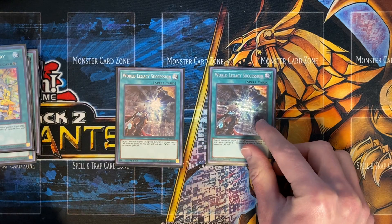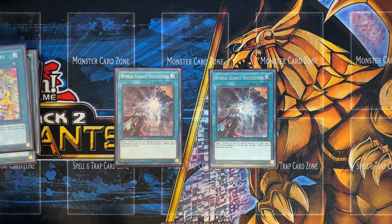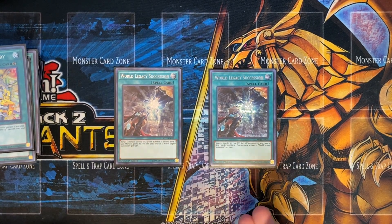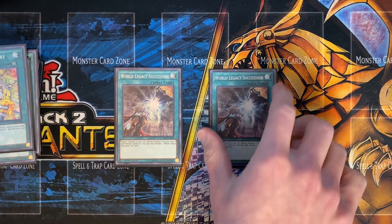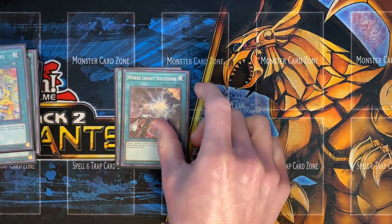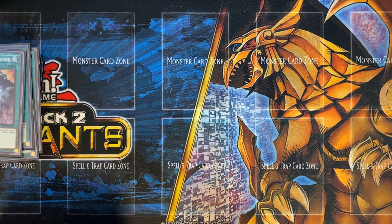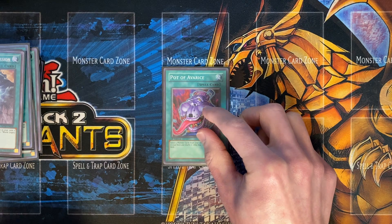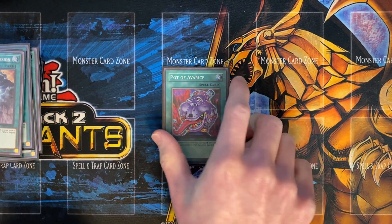Also playing 2 World Legacy Succession. I would keep it at 2, because sometimes you can't quite get into those Link Monsters immediately and it's a dead card in your hand. But other times, once your combo starts, it's really great to have — bring back a Rat and then get another free Wind-Up from your grave. Play the 1 Pot of Avarice, especially in this format. It's great to recycle your resources back from your graveyard.